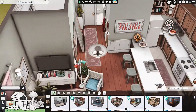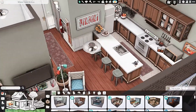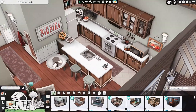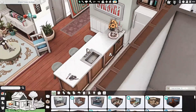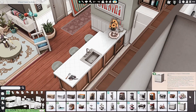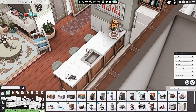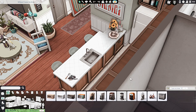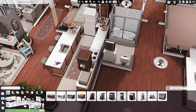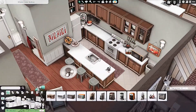When you come in you have a little hallway with a place to hang up your coats and a little mirror. We have a nice, quite a nice sized kitchen. I don't think I added a dishwasher — let me check. Yeah, there are base game dishwashers, I'm not sure why I didn't add any. But yeah, we have a nice sized kitchen.